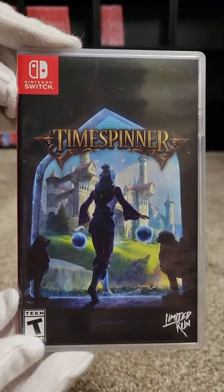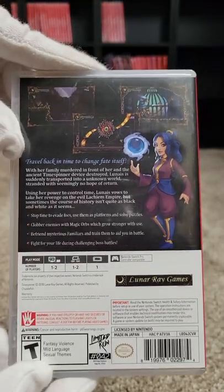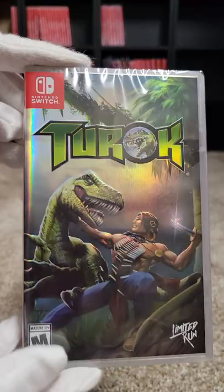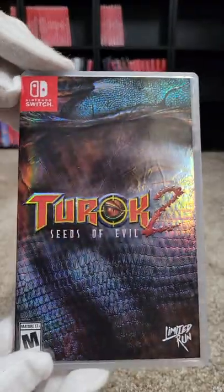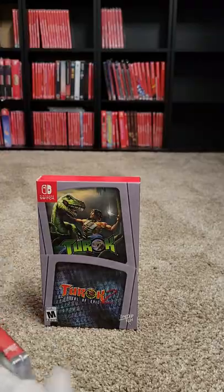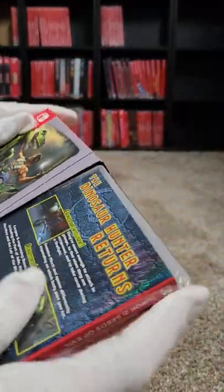At forty-two we have Timespinner — a Castlevania clone. At forty-three we have Turok, and then at forty-four, Turok 2: Seeds of Evil. We bought the double pack, so it comes in a nice little sleeve to keep them all together.